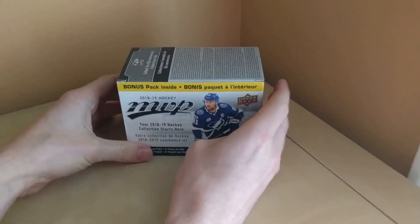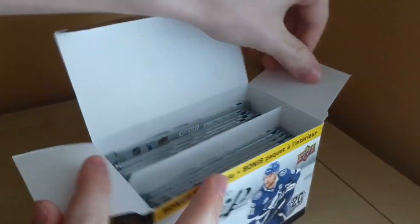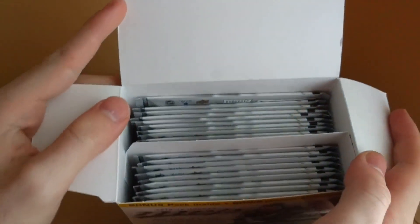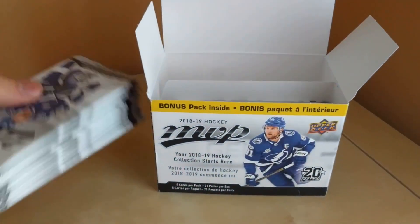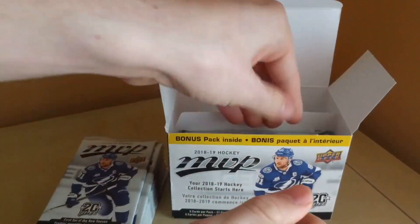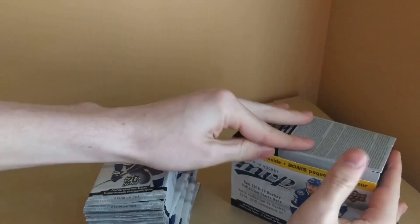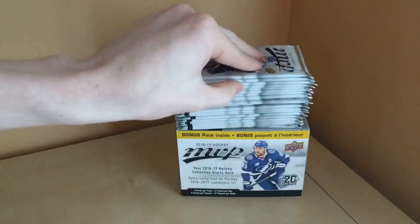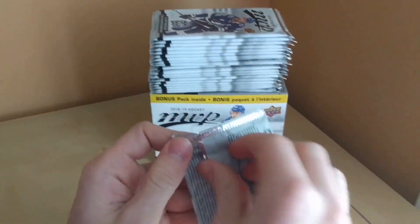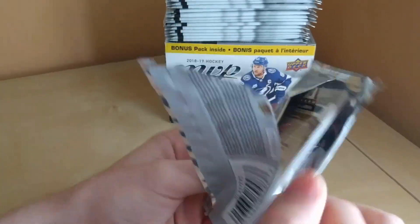The seal is off and the wrapping is off. Let's jump right into the box where we have our packs. We should have 21 packs, so let's take them out of the blaster box. We should be expecting one gold script per blaster and a varied array of inserts, subsets, and parallels.